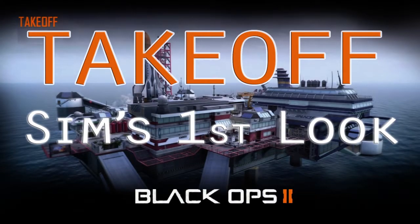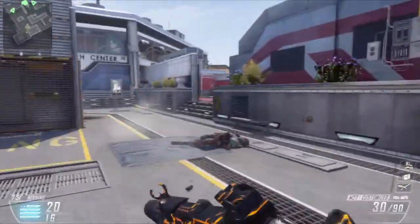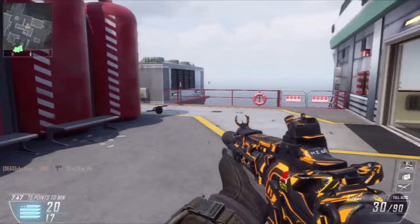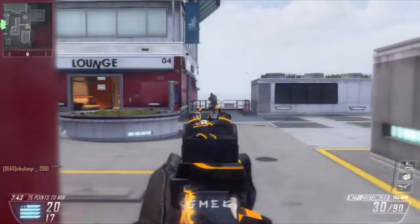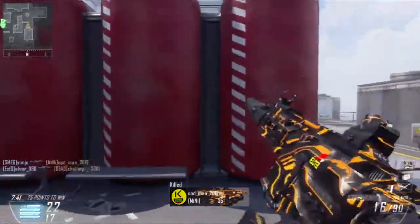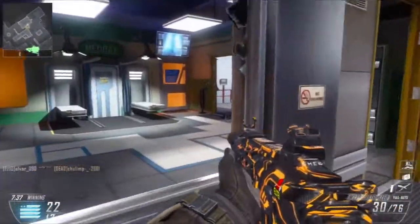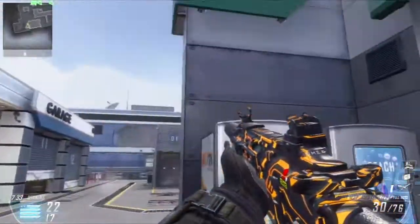Hello, Sim here. In this video we're going to look at Takeoff, one of the new maps from the Apocalypse map pack. I found this map pretty intuitive to get to grips with, having not really played this map before, even though it's a recycled map from Black Ops 1, which is known as Stadium, which was available as a DLC for that as well.